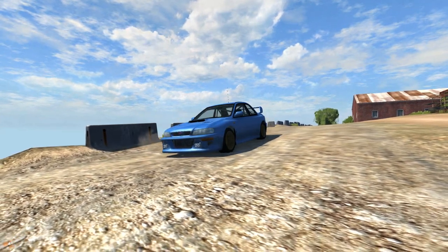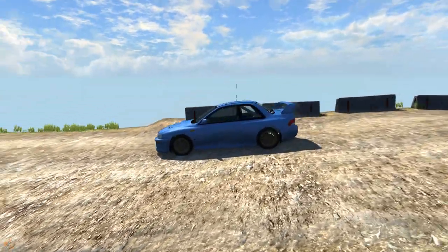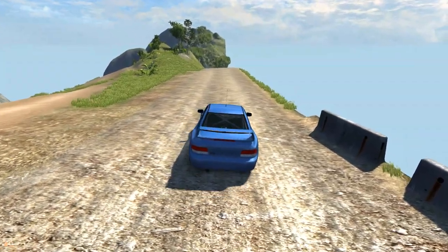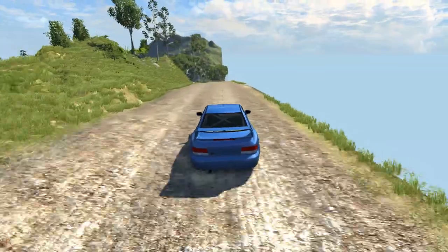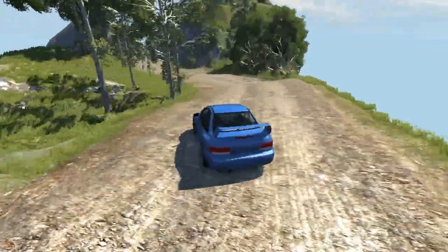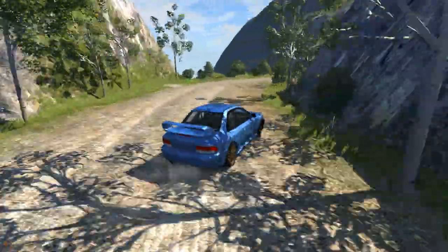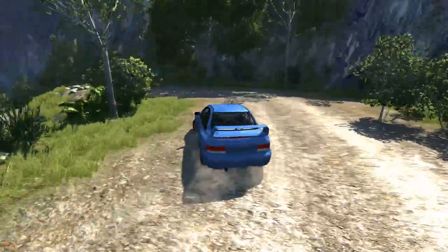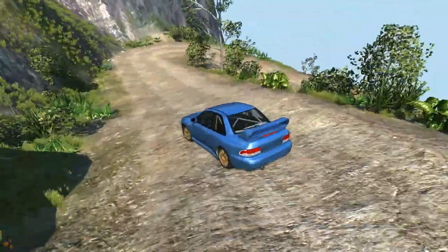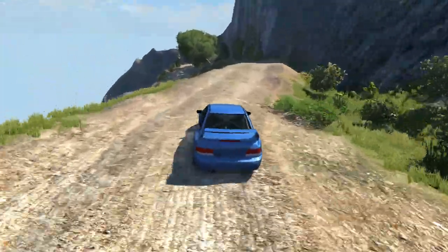Up next we have the Subaru Impreza 22B. Personally I'm more of a Mitsubishi person — my favourite is the Evo 6 Tommi Mäkinen Edition — but the Impreza 22B comes a very close second; of all the Imprezas this is by far my favourite one, so I was looking forward to having a go with it. It turns out this is very similar to the Evo — quite a nice vehicle to drive. We turn into the first corner, get bumped about a little bit, but it's very easy to control, and through the next few corners you can just flick it into the corners and you will be okay. The suspension deals with the little bumps without any problems.